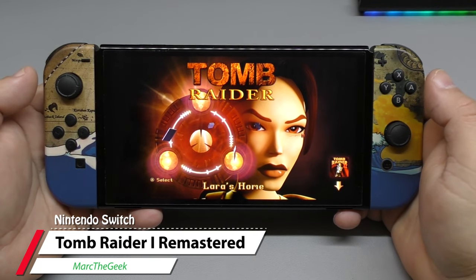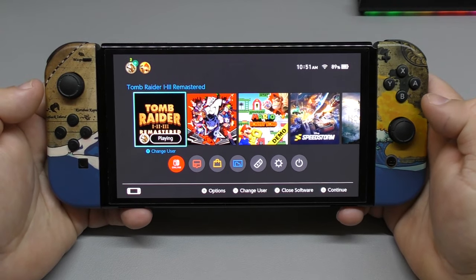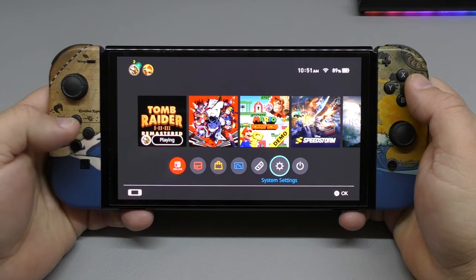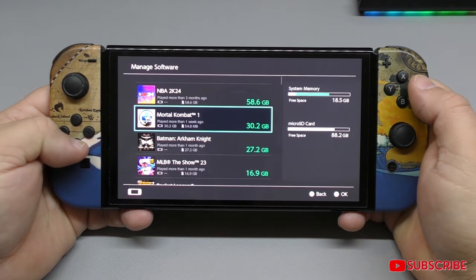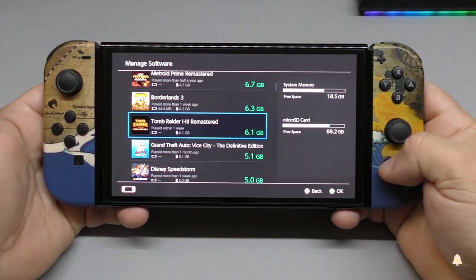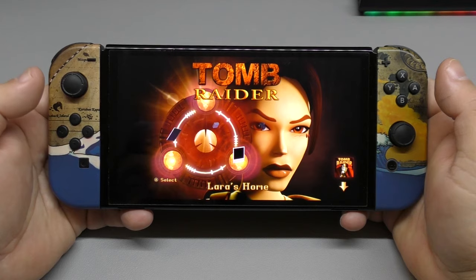Hey guys, in this video I'm going to be playing Tomb Raider 1, 2, and 3 Remastered on the Nintendo Switch. I just got this game and right now you can get it for $26.99 — that deal expires today. The size of the game is 6.1 gigabytes.